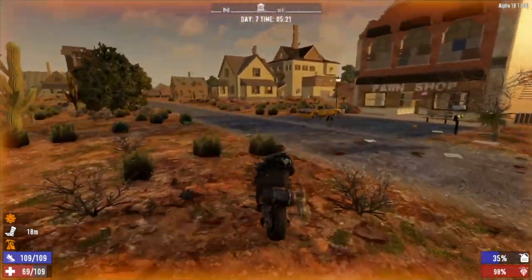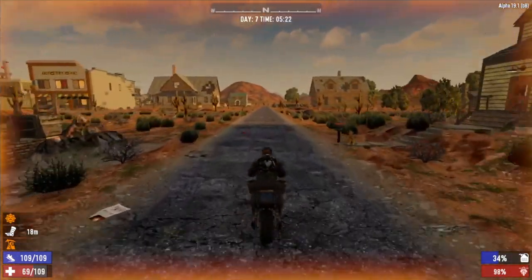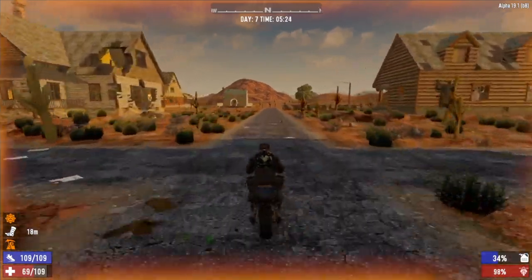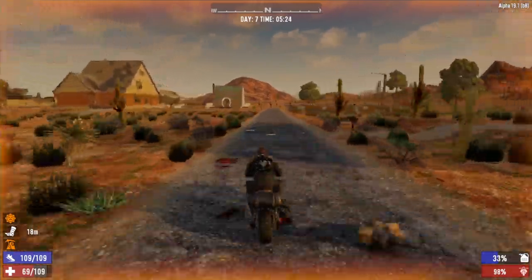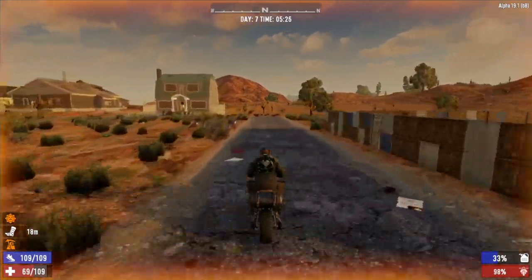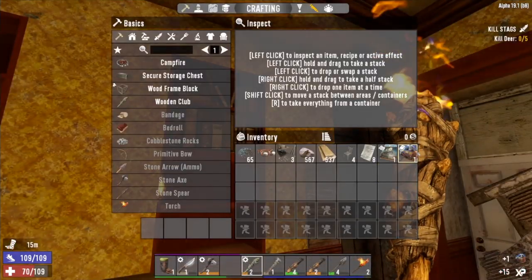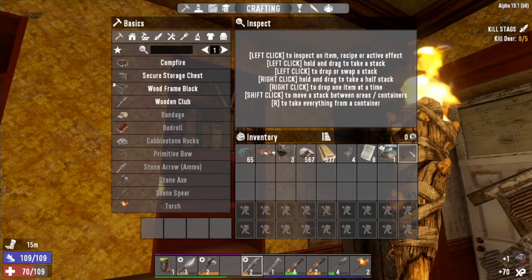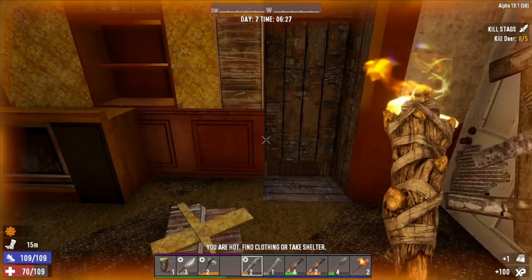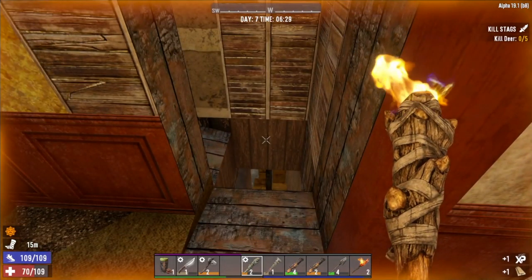We're not going to take another ride to the trader right now, even though it's not too far away. I don't want to use the time up for that — maybe just collect some resources. We'll show off the base a little bit before Horde Night. I definitely want to hit this place up here though — the Freddy Krueger house. Generator schematic! That's going to come in super handy. Love these piles of books — that's a neat little touch in Alpha 19 for sure.